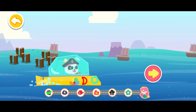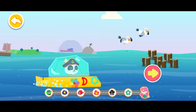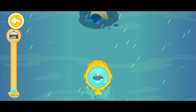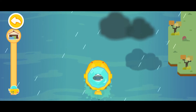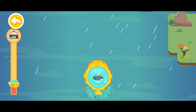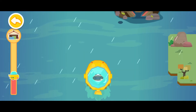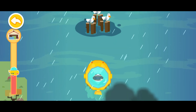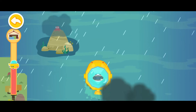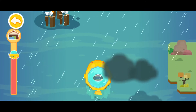The princess mermaid is waiting for us, keep going. There is a storm, be careful. Steer the ship to the nearest port. Watch out, the storm is getting stronger. The storm is getting stronger, let's speed up.